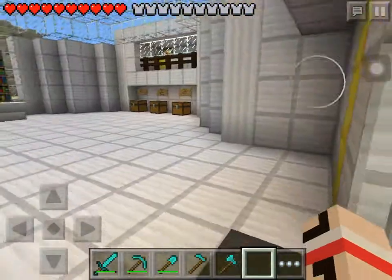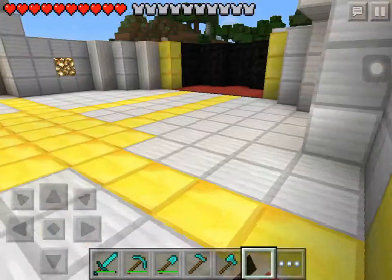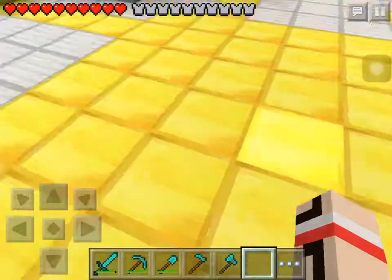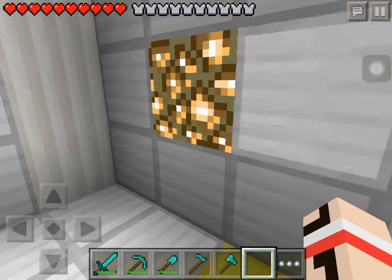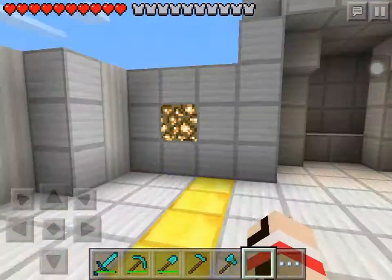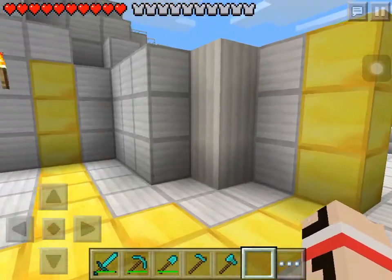And here is the thing — I don't know why DanTDM put that there. Here's the ghost thing. There are no redstone lamps on Minecraft PE, so I just put the glowing yellow ones instead.